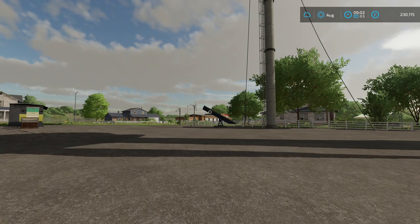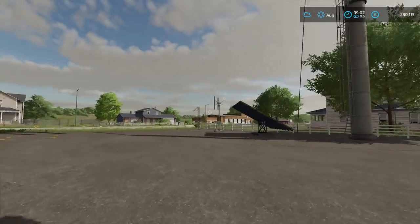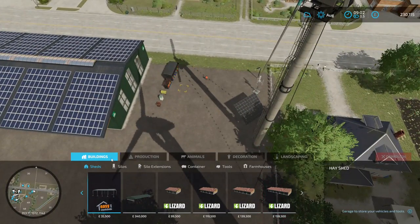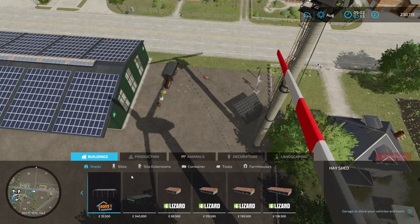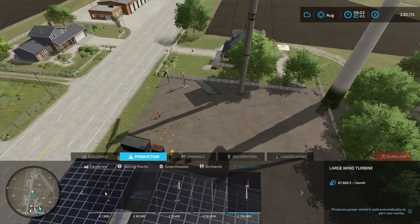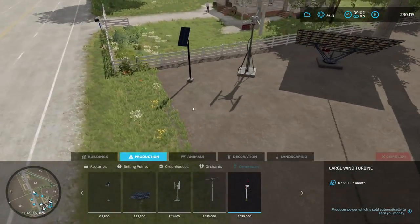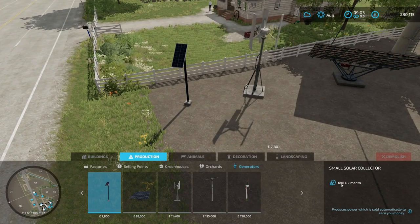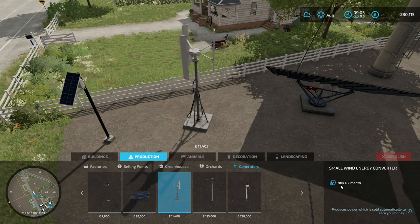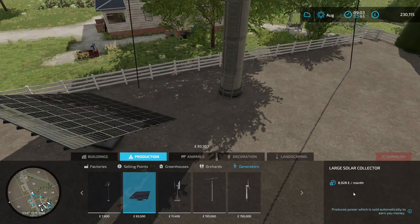The fifth method of making money is placeable buildings — passive income buildings. In the generation tab, if you go to buildings, then production and generators, you'll see five options. The smallest little turbine generates 648 per hour. The next one is the wind turbine which produces 984. Then there's the large solar panel which is almost 9,000 per month.